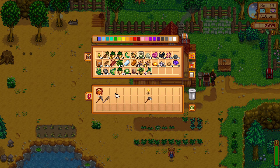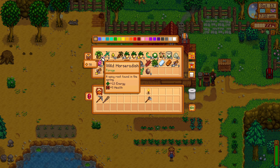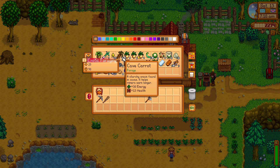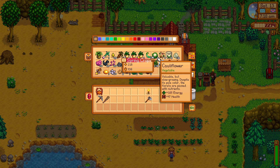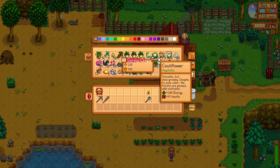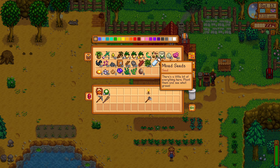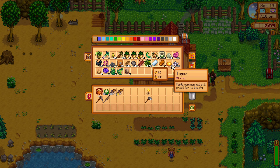Let's sort the rest of the stuff here. We don't especially need that horseradish for anything in particular, so we could sell it — although there is a character we'll meet in winter for whom that's a loved gift. We should hold on to a couple since we won't find any more horseradish after spring. Cave carrots — we might need one or two. We can probably sell these cauliflowers and fish.